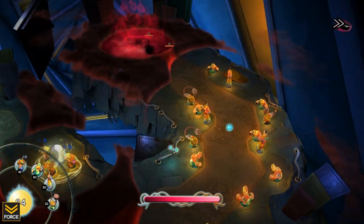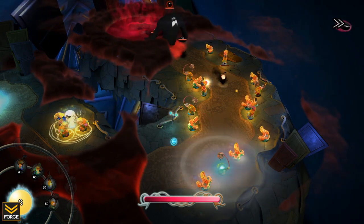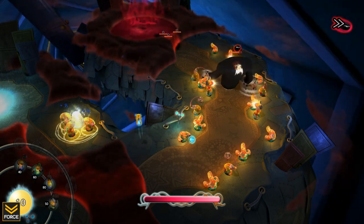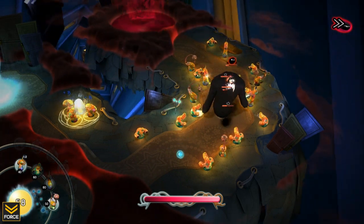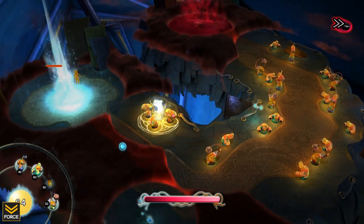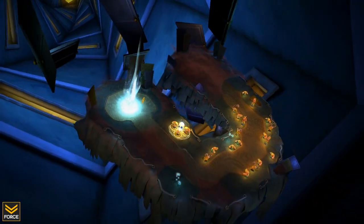Incoming danger — a big enemy on the way. I'll throw down another slow tower and some more shooters just in case the boss makes it far. We should be okay — better safe than sorry. One enemy gets through but that should be the end of the level. And there you go — first level complete. Now we've got the basic framework of how the game works.